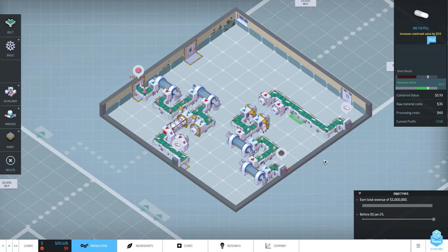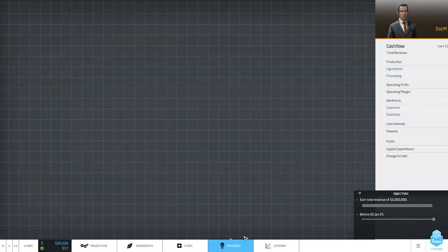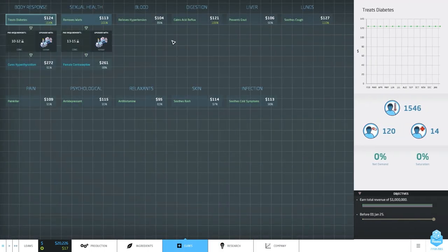Let's check our balance - are we making money? We're close to breaking even... actually making a small profit. Let's look at research. The agglomerator can increase concentration by three and the ionizer can reduce it by three - that's really important for upgrades because if you upgrade drugs you make more money. For example the water remover looks promising - we need an ionizer. With the right concentration we could make a female contraceptive - the pill!